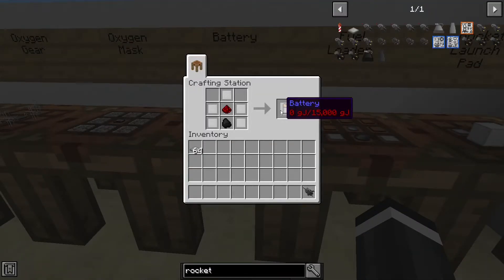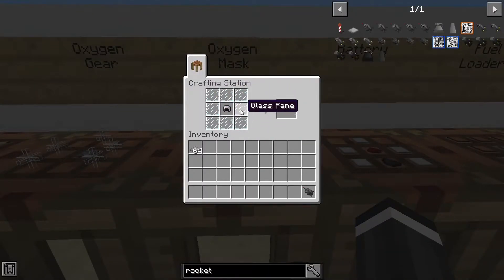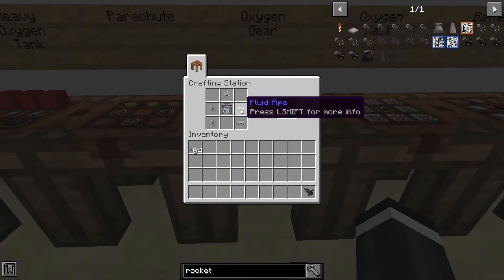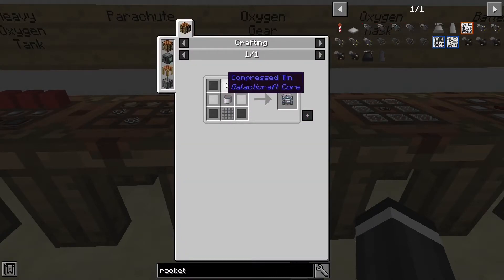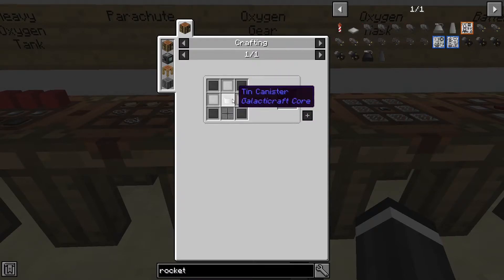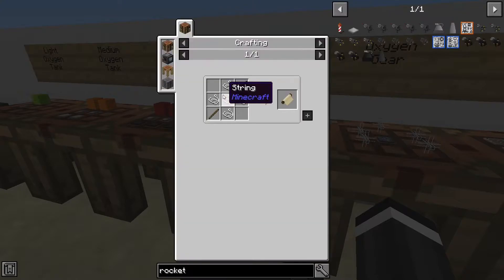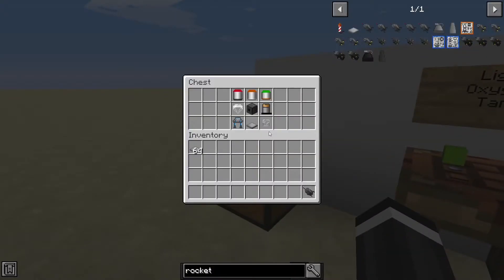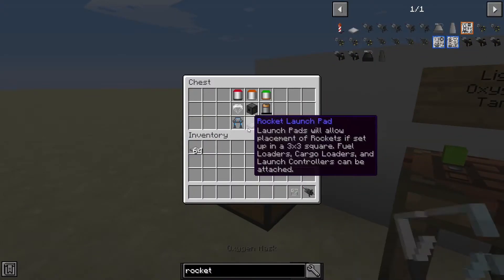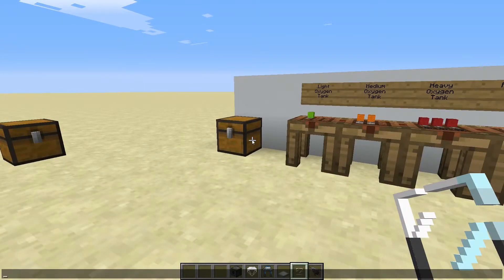You'll need a battery to charge the fuel loader — that's redstone, coal, and five compressed tin. You'll also need an oxygen mask, which is eight glass panes and an iron helmet. You need oxygen gear, which is five fluid pipes made from glass panes, and an oxygen concentrator made from four compressed steel, three compressed tin, a tin canister, and an oxygen vent. Finally, you need a parachute: three string and three canvases, and to make canvas you need five string and two sticks per canvas — so a lot of string.